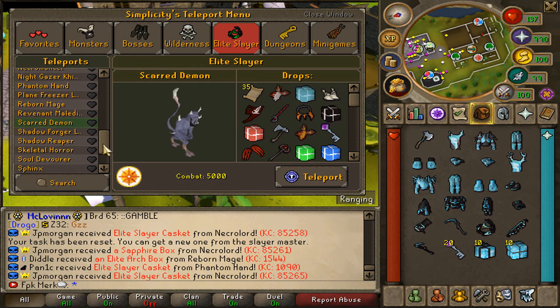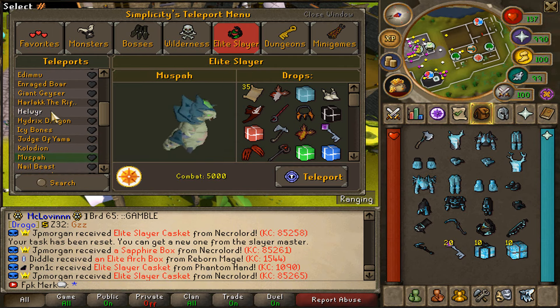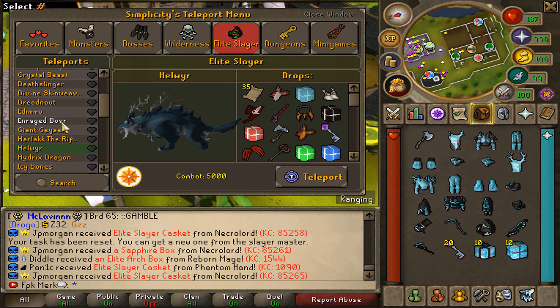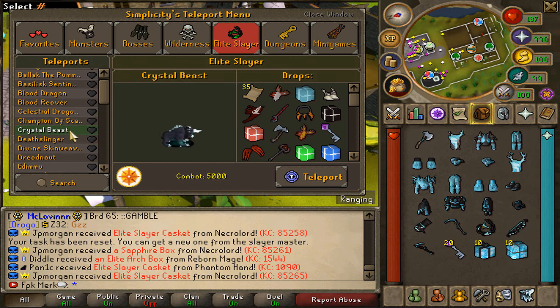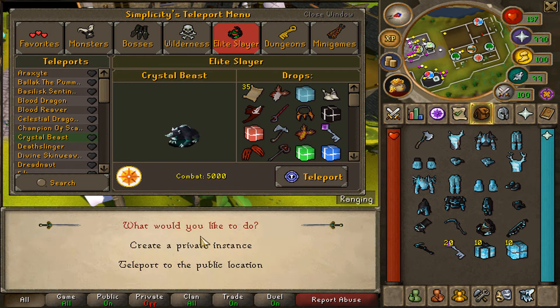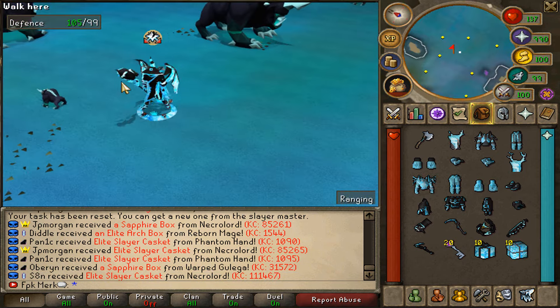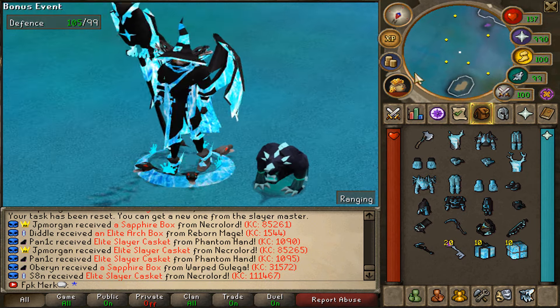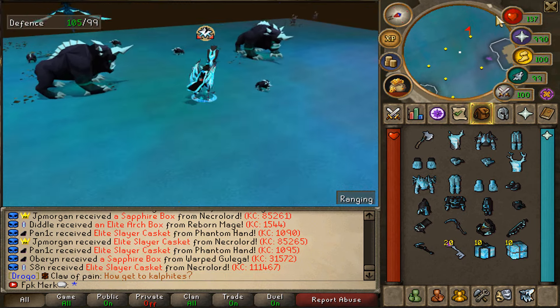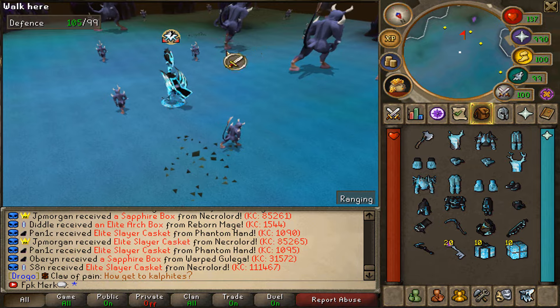You can teleport to Scared Demons, Muspas, Helvirs, and more from the teleport menu — the drops are super juicy. Let's teleport to the Crystal Beast. You can create a private instance or teleport to the public location. And there they are — look how these are looking. These are beautiful. We've also got the Scared Demons here — look at these cute little models.